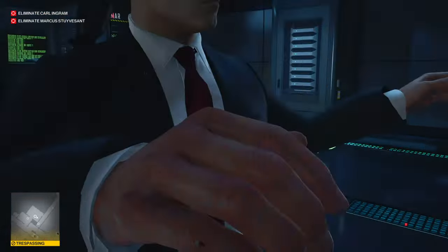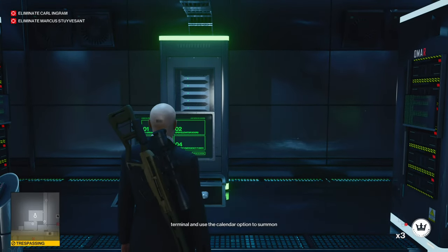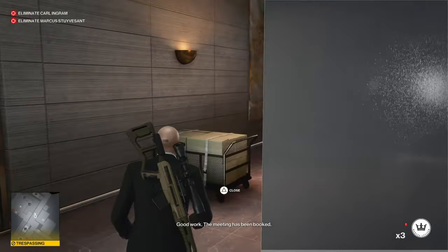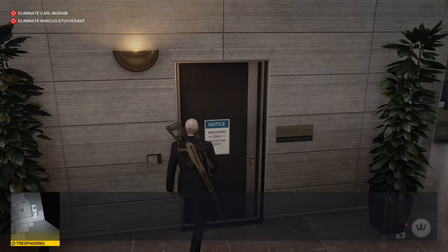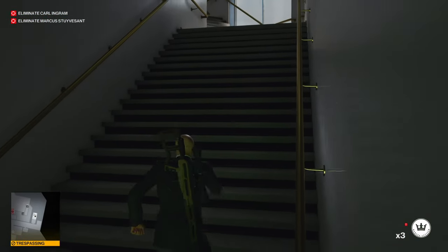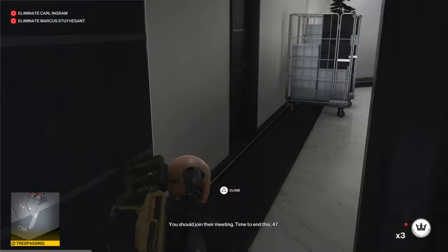This sabotage will rearrange the meeting and open up the elevator doors so you can escape later. Good work — the meeting has been booked, the partners should be moving up here shortly. Looks like the lounge can be sealed off for private conversations. Excellent, I see the partners moving — you should join their meeting. Time to end this.